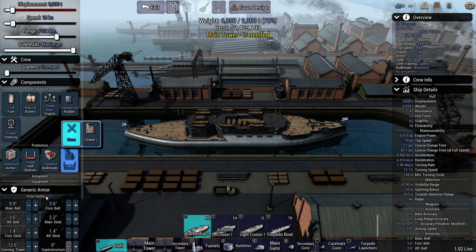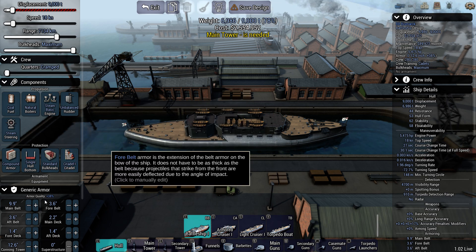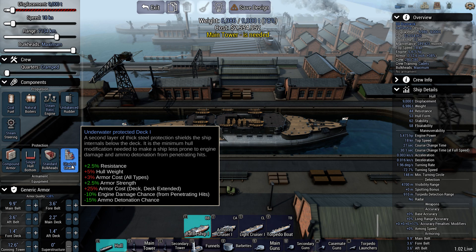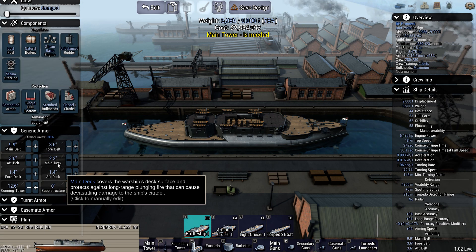One interesting thing about the citadel that took me a long time to catch on to: it shows plus 2.5 percent armor strength right in the middle of its stats. The citadel as everyone knows is that armored box within the hull meant to protect magazines and propulsion - not the entire length of the ship, basically the box formed by the main deck and main belt. With compound armor we've got armor quality plus 35 percent, then pop the citadel on and it's plus 38 percent. This implies the citadel improves armor quality even outside the citadel - the fore and aft belts, superstructure, and turrets also seem to benefit. I thought that was pretty interesting.